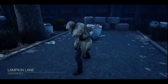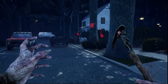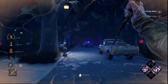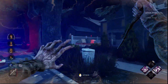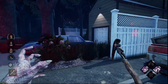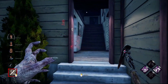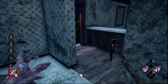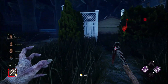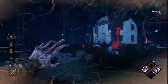Alright, so we are on Haddonfield, which is a horrible, horrible map for killers. Based off that, we're going to have to try and find someone quickly. I think they might be in this house — yes, they were. Gunned them off a gen. I don't know where they went. Shouldn't dwell on this too much.